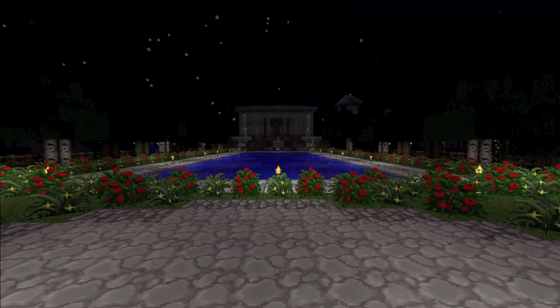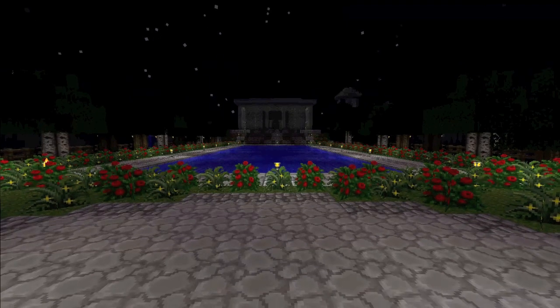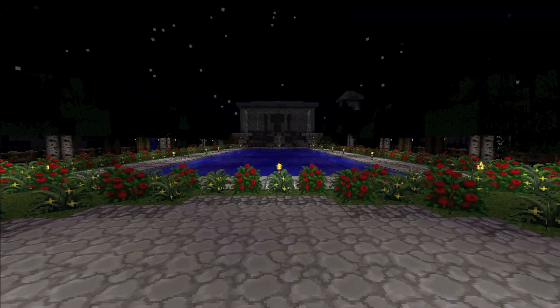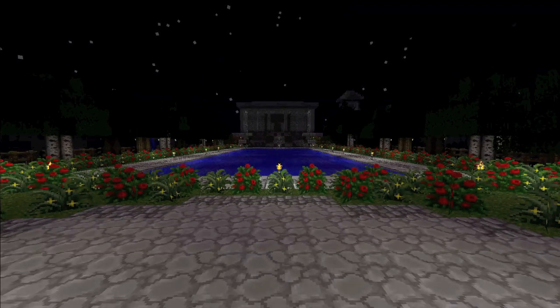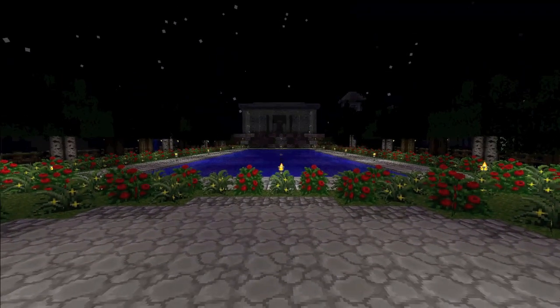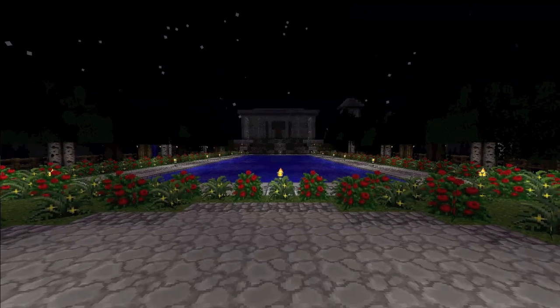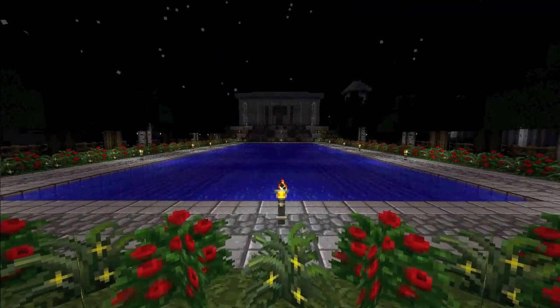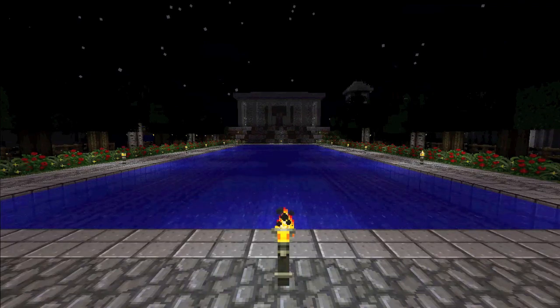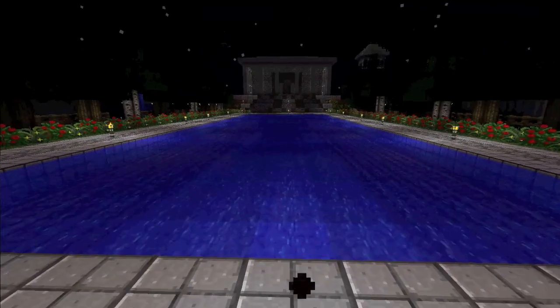This is my recreation of the reflection pool in Washington D.C. Of course in the back you can see the Lincoln Memorial. It doesn't have a Lincoln in it because it is very hard to build a statue of Lincoln — you can try but it might look very messed up. Also in this game water doesn't reflect unless you have a mod, which I don't have.